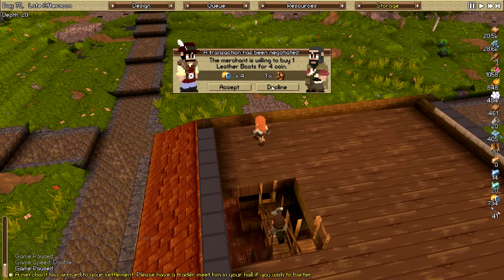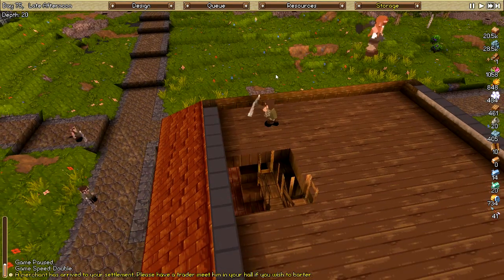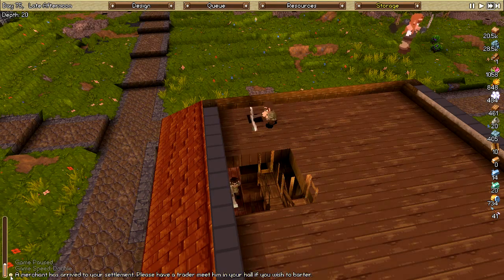One boots for four coin — I don't know, just no. Go away. What do I need money for? I have absolutely everything.